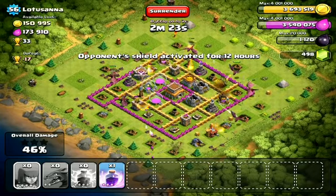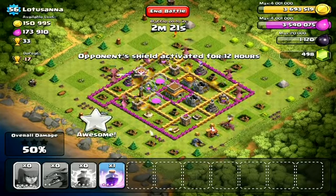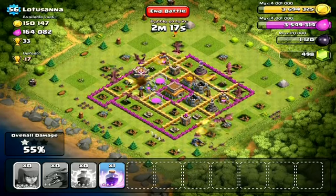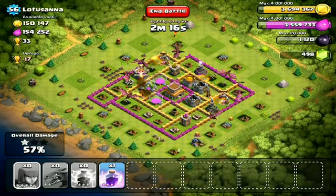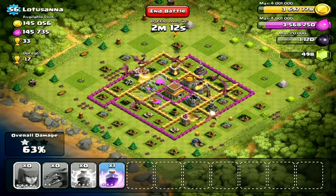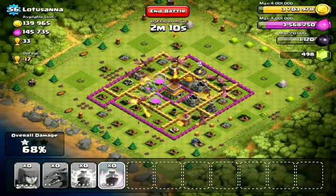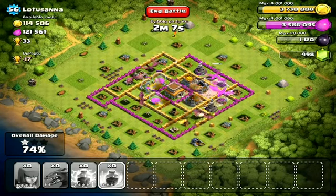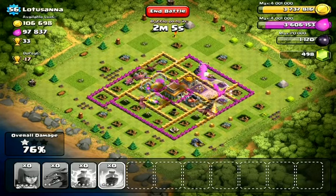Nine level two dragons will take out pretty much any town hall level eight, and some town hall level nines if they don't have their defenses upgraded. This guy had his hidden Teslas and some decent mortars and some decent cannons, but overall he's no match for nine level two dragons.